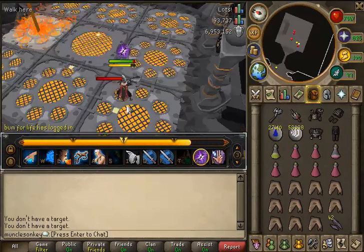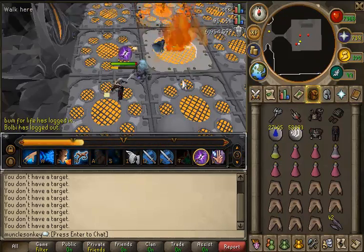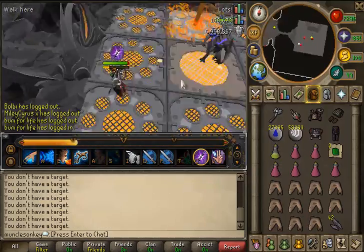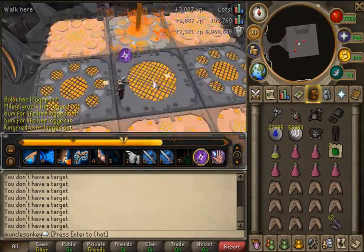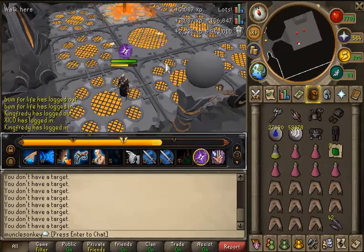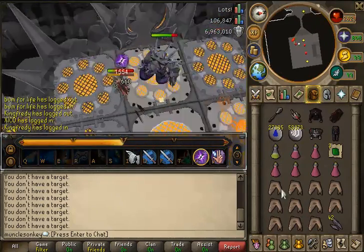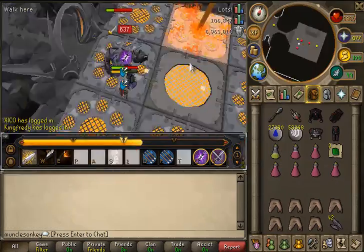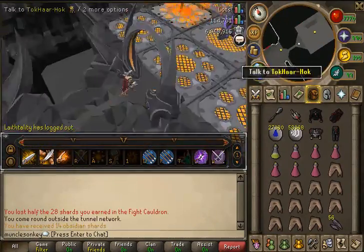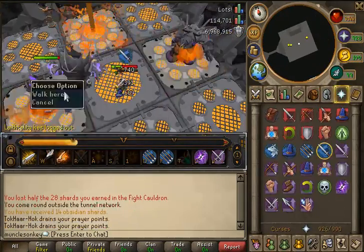So I died quite a few times because I just wasn't quick enough to get off the squares. Immediately as those things start blinking, you just want to be spam clicking away. There are some abilities that will freeze you — for example, if you use the range ability Rapid Fire, the mage ability Asphyxiate, and I think there's a couple melee abilities as well — you will basically get owned by the squares because you cannot step off.